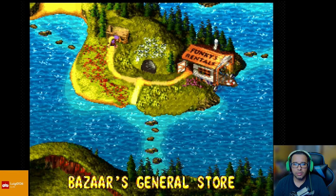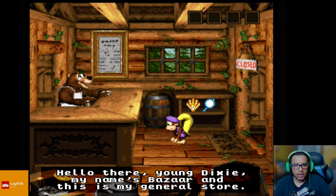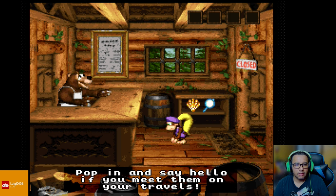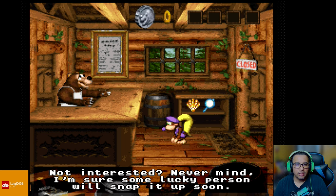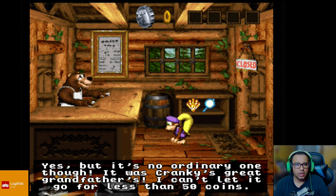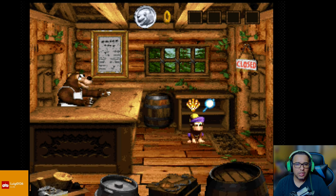First things first, let's go over here to Bazaar's General Store. 'Hello there, young Dixie. My name is Bazaar, and this is my general store. All of my brothers are scattered over these islands. Hop in and say hello if you meet them on your travels. How may I be of assistance to you?' Where's the shell from? 'This shell was found at the bottom of Lake Orangatanga, and it's pretty rare. At five bear coins, it's a bargain.' Nah, not interested. Never mind. 'I'm sure a lucky person will snap it up soon.' Let's check the mirror. 'Yes, but it's no ordinary one though — it was Cranky's great-grandfather's. I can't let it go for less than 50 coins.' Nah, I don't even have coins right now. And that's pretty much it for this guy.